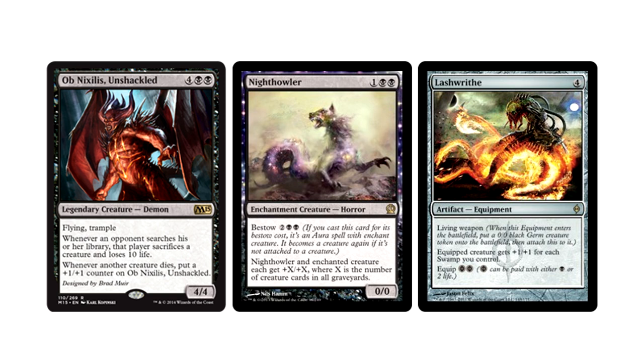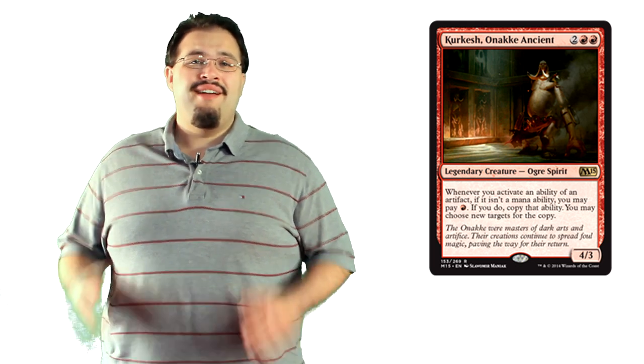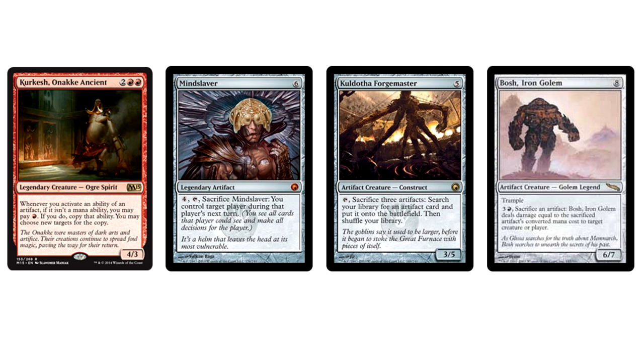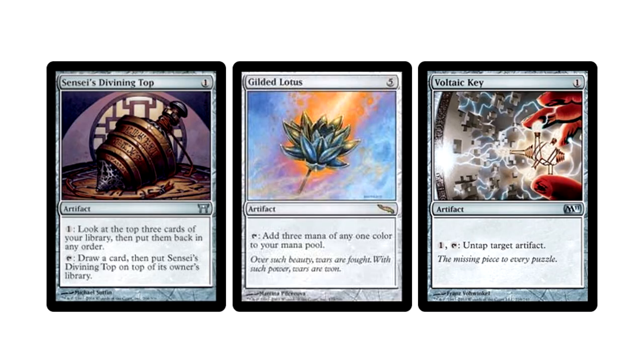With all of his abilities and the size of his body, there are plenty of angles to take this commander. Kurkesh, Onakke Ancient is very high on my list of potential commanders — his ability is just asking to be busted wide open. Whenever you activate an ability on an artifact that is a mana ability, you can pay one red to copy that ability. A cheaper Rings of Brighthearth for artifacts is just begging to be built around. Some obvious interactions include Mindslaver, Kuldotha Forgemaster, or Bosh, Iron Golem. Getting extra copies of Clock of Omens or Coalition Relic will allow you to get ahead of your opponents. Imagine drawing a card for red mana with Sensei's Divining Top, or getting infinite mana with Gilded Lotus and a Voltaic Key. I'm already trying to put a list together.